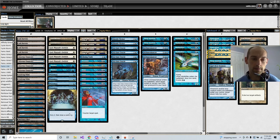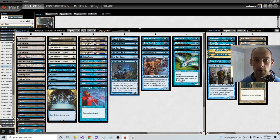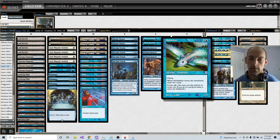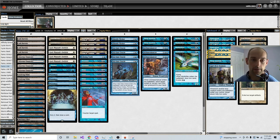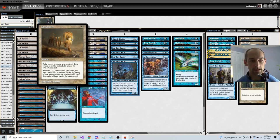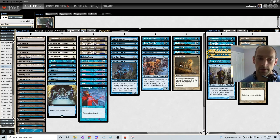The rest of the deck is made up of value creatures and flickers. We have four Seagate Oracles, which is a 1/3 that has a Sift effect attached to it — look at the top two cards of your library, take one, put the other on the bottom. And then four Mulldrifters, the best value creature in Pauper. You can evoke it for two and a blue, or cast it for four and a blue, and when it enters the battlefield you draw two cards. So if you don't even have a Familiar in play, you can use Ephemerate — which is exile creature, return to the battlefield with rebound — and this is four mana draw four cards. If they don't interact with it, it'll be four mana draw six cards, which is very powerful.